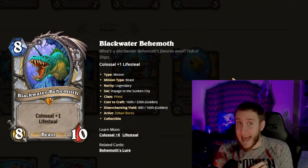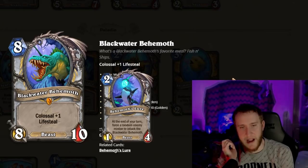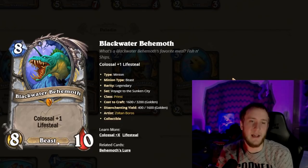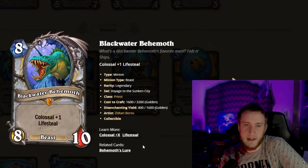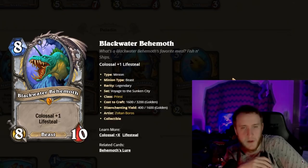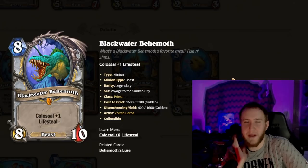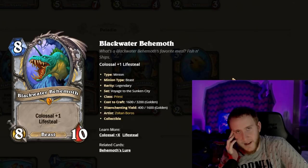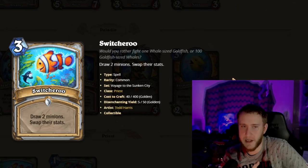Moving to Priest: Blackwater Behemoth is an eight-mana Colossal with Lifesteal and 8/10 in stats. It comes with the Behemoth Lure, which at the end of your turn forces a random enemy minion to attack the Behemoth — meaning you get the Lifesteal immediately unless your opponent has a Divine Shield. This is just a giant minion that gives you guaranteed stabilization by healing you for eight or more health. Probably one of the less crazy Colossal cards we've seen, but it's a big thing that lets you stabilize and gain health. Aggro players are crying, which means I'm crying.